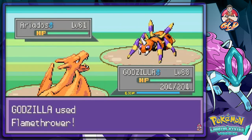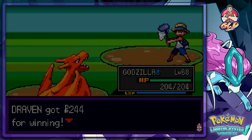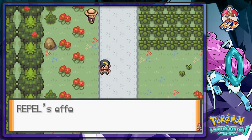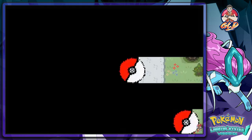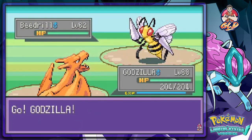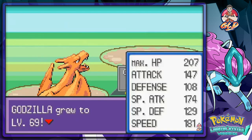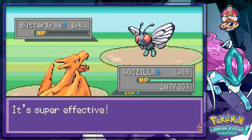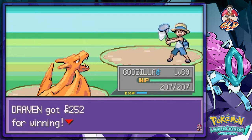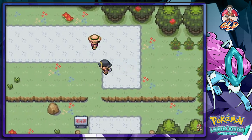Alright, Flamethrower for the win — Godzilla's kicking ass! The Repel has worn off and there are more Bug trainers coming out of the woodwork. Level 69 — let's continue this onslaught of Flamethrowers and yes, you were wiped.